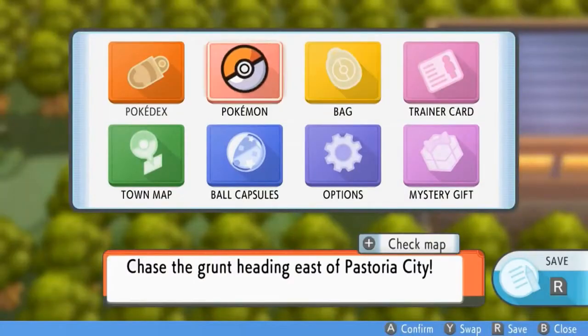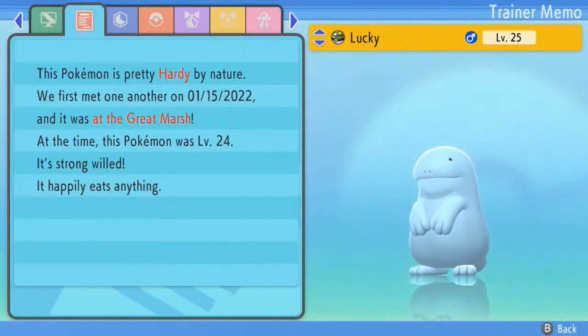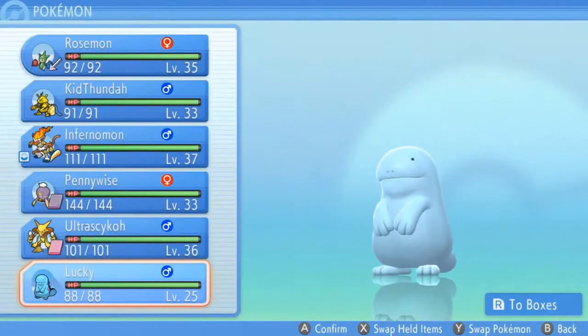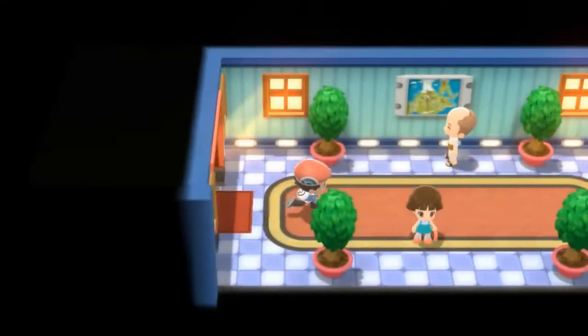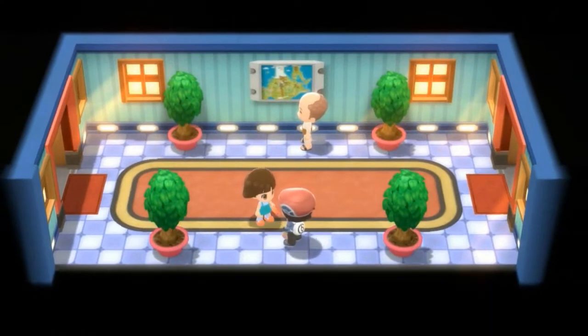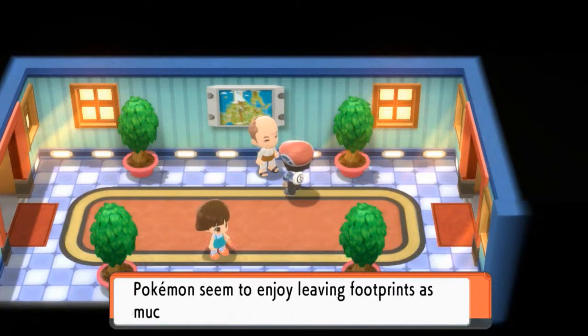Let's heal up and take a look at Lucky now that it's fully evolved. It's both ground and water type. Its speed has risen just a tad bit — it is a physical attacker and physical defensive Pokemon. I already know what kind of strategy I can use with this Pokemon. Someone mentions it's a long way from Veilstone and they're exhausted, and another NPC says Pokemon seem to enjoy leaving footprints as much as people.